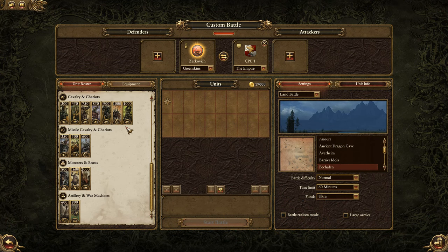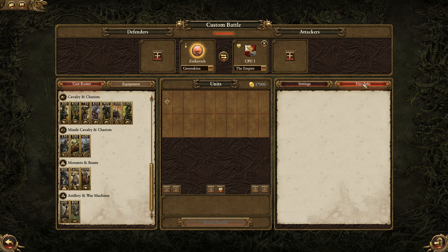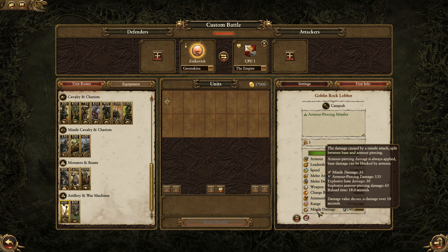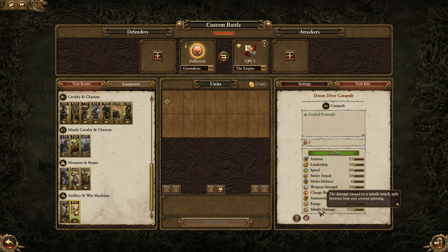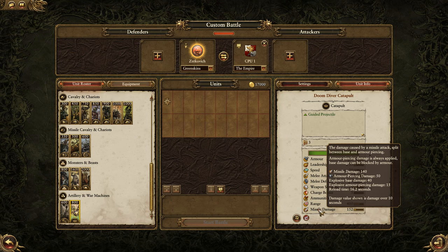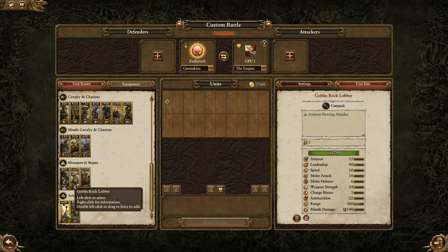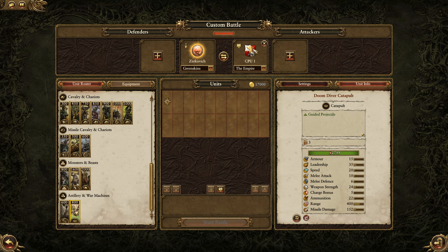Now let's talk about types of artillery. There are only two kinds, much like any other unit: armour piercing and non-armour piercing. With the greenskins, we've got goblin rock throwers and doom divers. The rock thrower deals mainly armour piercing damage — its explosive damage is armour piercing as well. The doom diver, on the other hand, is mainly non-armour piercing, so it's more effective against lightly armoured units. Some artillery is better for armoured units, some for lighter units. If you fire the wrong kind at the wrong target, you're just reducing your own effectiveness, so make sure you bring the right tools for the job.